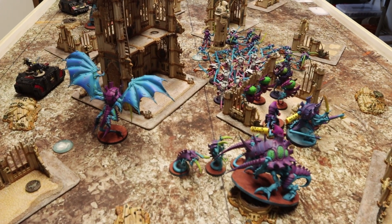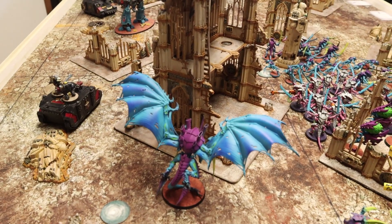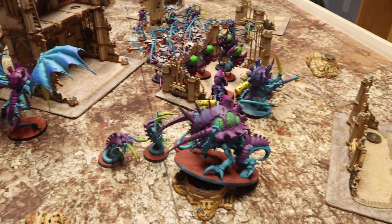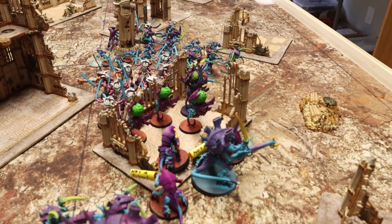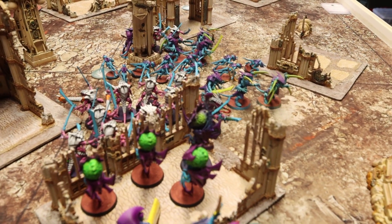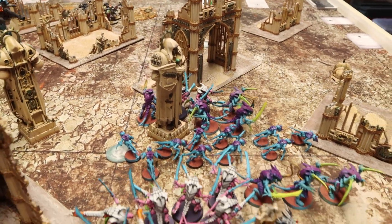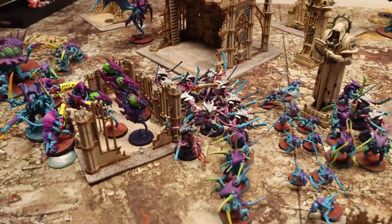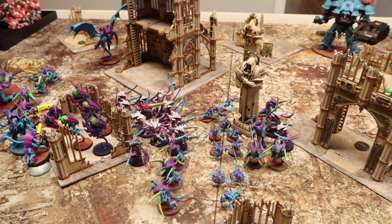Movement Phase for the Tyranids on turn 1. Pretty much everything's advancing — they've got the scent of blood. His Flying Hive Tyrant advanced up onto the objective. Raveners advanced forward trying to reach my deployment zone next turn. The Maliceptor also advanced. The Tyrant Guard and foot Hive Tyrant shuffled around without advancing. Neurothropes and Zoanthropes advanced, as did all the Warrior squads. The Hormagaunts just moved rather than advancing, which was good for them. The Tyranid Prime also advanced to stay with his unit. That's it for Movement Phase.